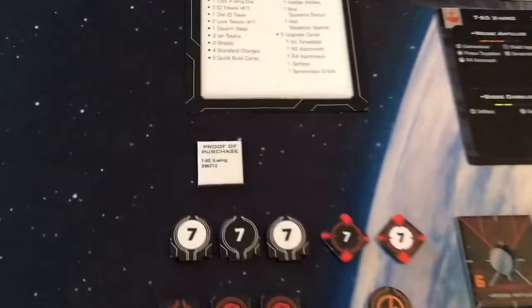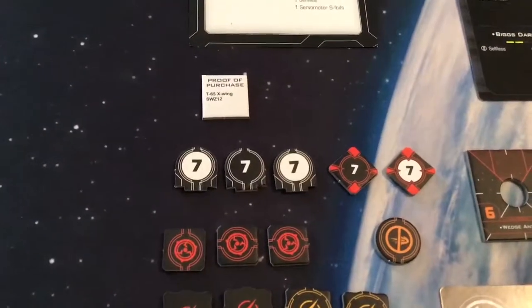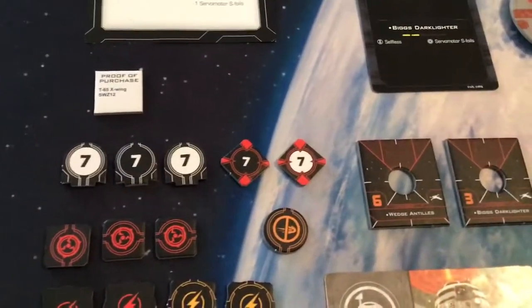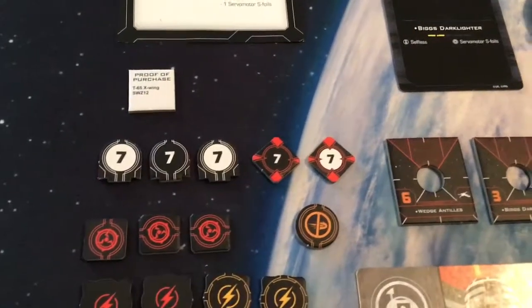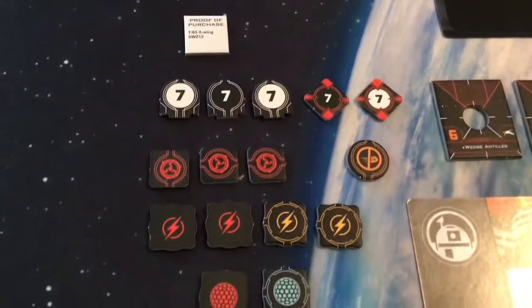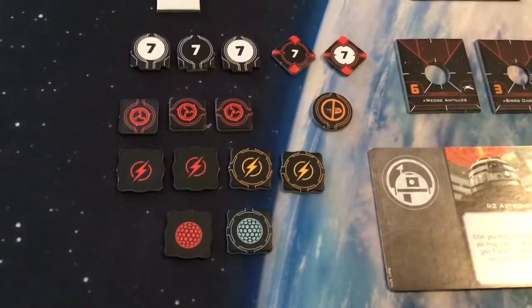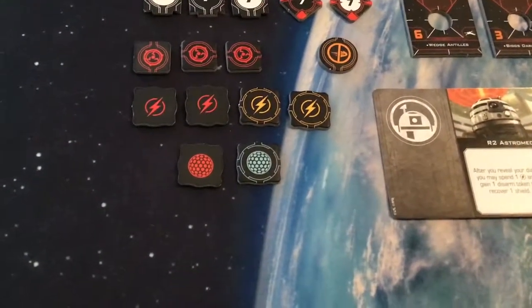Token-wise, we have a Proof of Purchase, our ID tokens which are number 7, and our Lock tokens, also number 7. When you do a Lock now, it corresponds to the number on your ship — so it's just one token next to the ship you're locked onto, identifying your ship that's doing the locking by the number 7. We also have three Ion Tokens, one Disarm Token, four Charge Tokens (deactivated on one side, activated on the other), and two Shield Tokens (activated on one side, deactivated on the other).